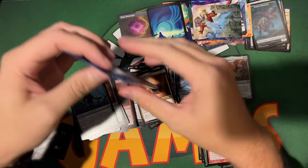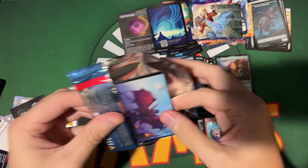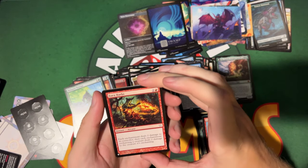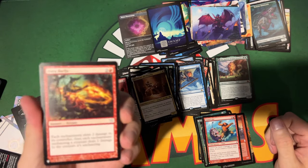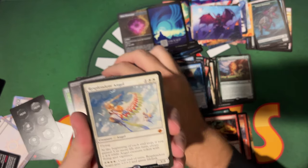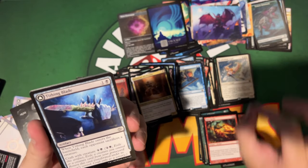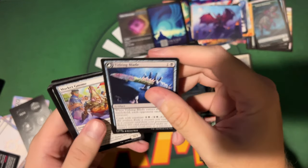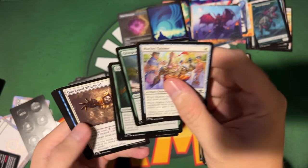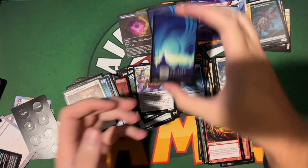We're pulling relevant rares and putting them into the pre-cons. Final pack — what's it going to be? Aura Barbs is your list card — a lot of list cards in this box. A common. Another Resplendent Angel with regular art — still a great card. These mythics are bangers. That's a really good pull, much-needed reprint. And a swamp to end it.